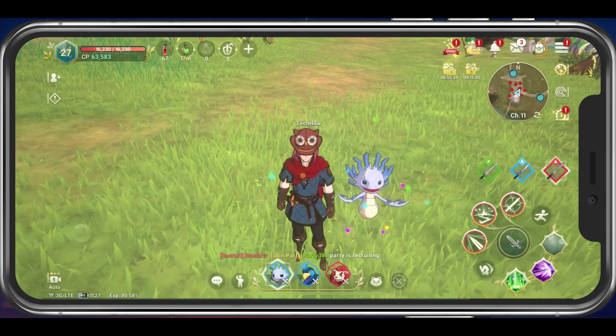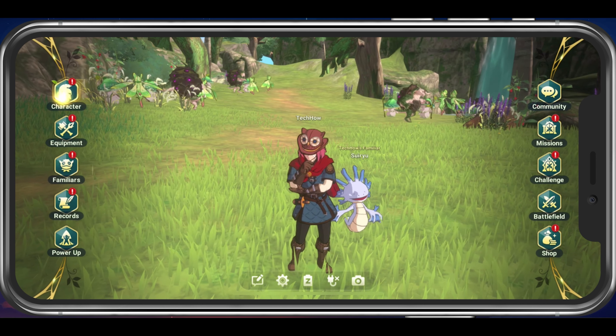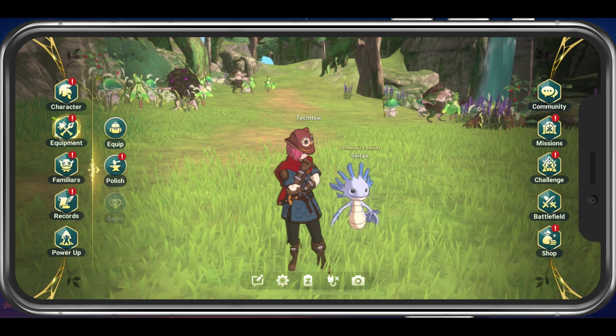While in-game, tap on the burger menu on the top right of your screen. From here, select Equipment and then Polish.